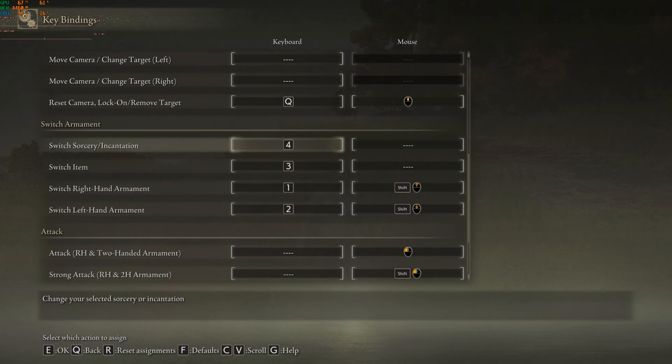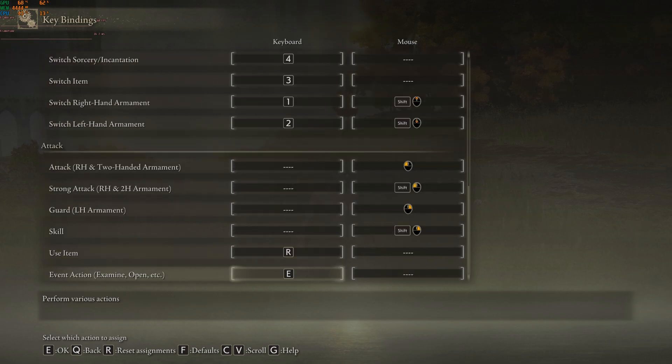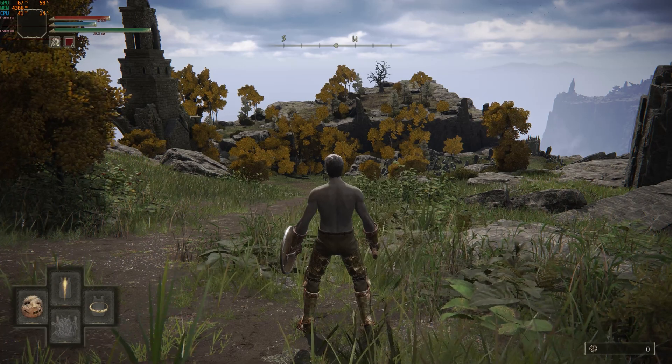By default, the switch armament and pouch buttons were bound to the arrow keys — I have no idea why they thought that was a good idea. So I just rebound them to 1, 2, 3, 4, right with my movement keys, and it works really nicely. Those are your pouch buttons too — the pouch is for event actions like examine, open, etc. I just need to hold E and hit 1, 2, 3, or 4 to use items in my pouch.